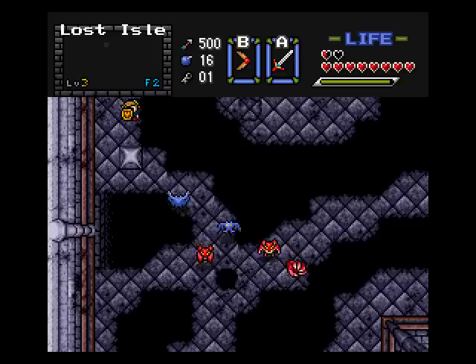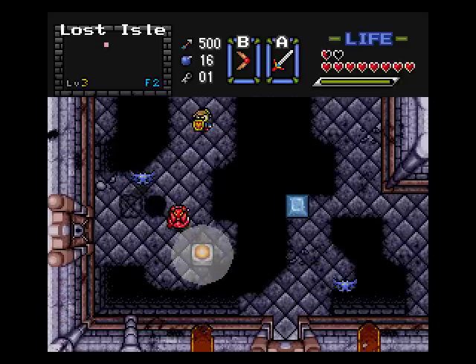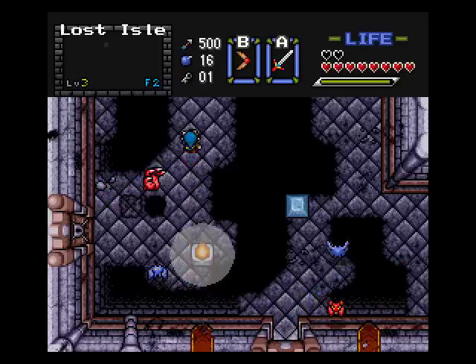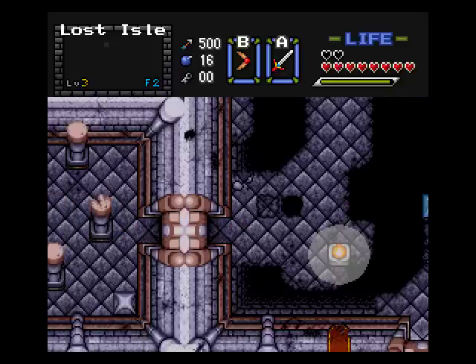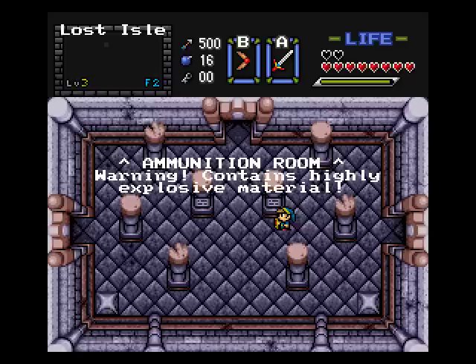I can go down on the left side or go right - let's go down here for now. I can use my key on that door to the left. Let's kill this grasp and then head through that door - if I can get the dungeon item... a lot of enemies. 'Ammunition room - warning: contains highly explosive material.'